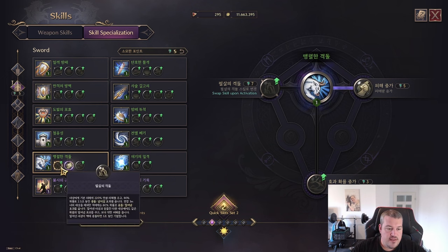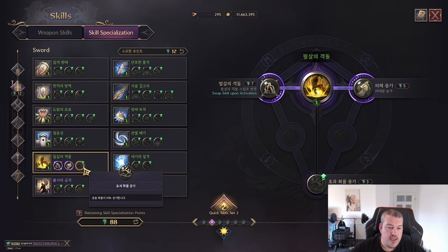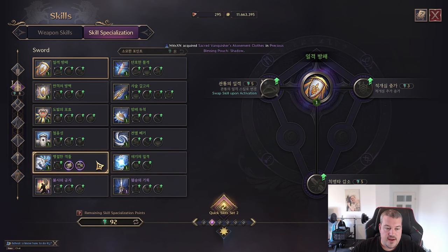Next up is Fierce Assault. The first option lets you increase the damage by 200, and you can increase the probability to hit the collision by 10. I'll show you this version first, and now the clean version.